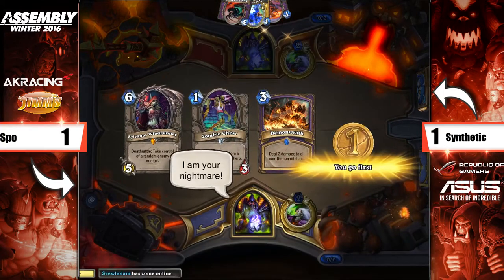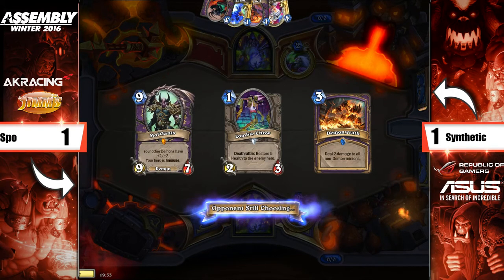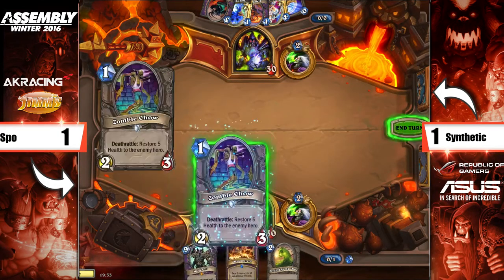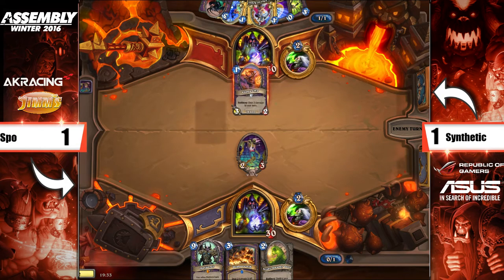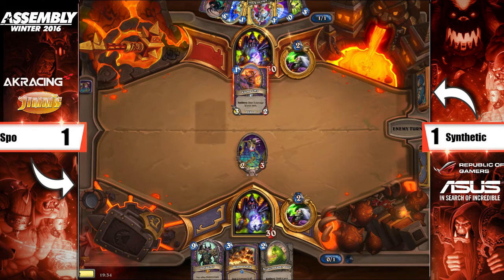Looks like Reno. Looks like more Reno — a pretty highly picked deck in this tournament. There's the Mal'Ganis as well, so we know it leans towards that variant. It might have the Voidcaller and maybe even the Doomguard in there, because the Voidcaller value is pretty reasonable. If the Reno draws well, it's going to be really difficult for Synthetic to get through, and if Reno draws badly it's really difficult for Reno to win. He's got the 1-2-3 curve — the Demonath will be pretty nice on curve. On Synthetic's side, he has a load of stuff that gives him a really fast start, so this is going to be a pretty brutal encounter.